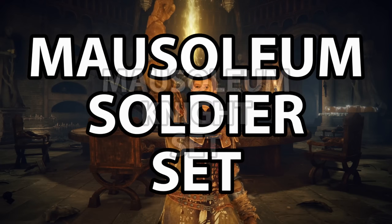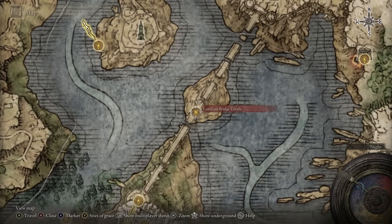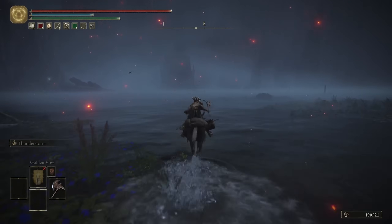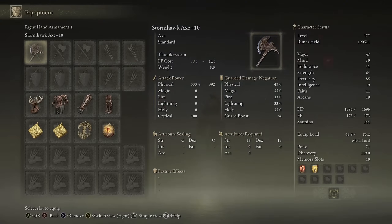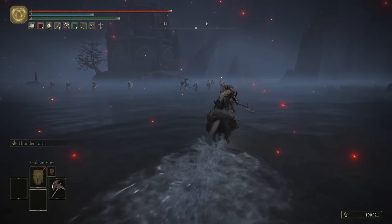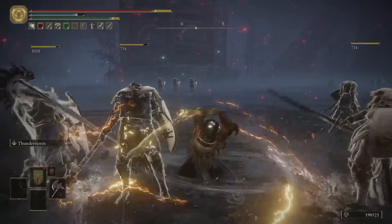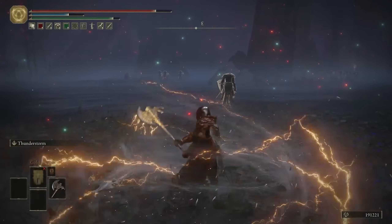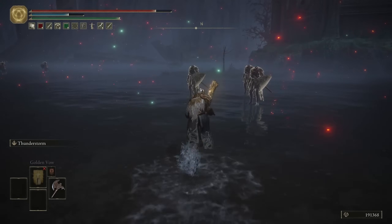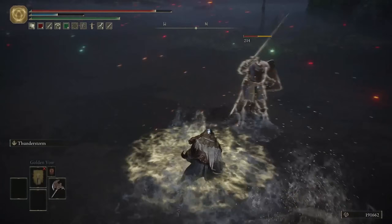Now we're going to take a look at the Mausoleum Soldier Set and the Mausoleum Knight Set. We'll start off with the Mausoleum Soldier Set and the easiest place to grind for this one is at the East Gate Bridge Trestle here in Northern Liurnia. Head east towards the Wandering Mausoleum and just kill all of the Mausoleum Soldiers around here. It's a good job there are so many Mausoleum Soldiers here because the drop rate is abysmal — it took me hours and throughout this total clear I didn't get even one piece of their armor set. So if you do want this one, good luck because you'll probably need it.